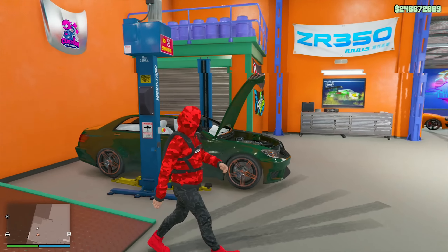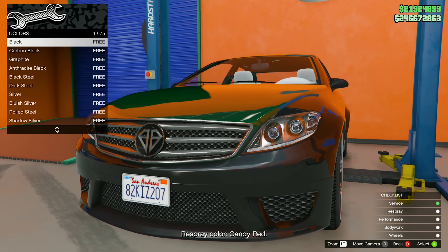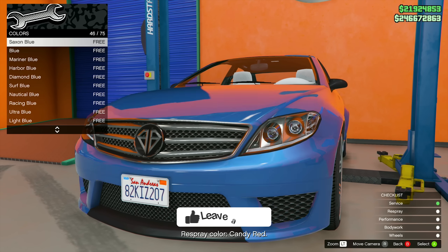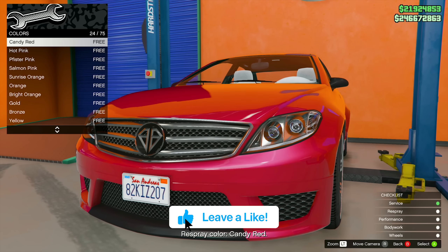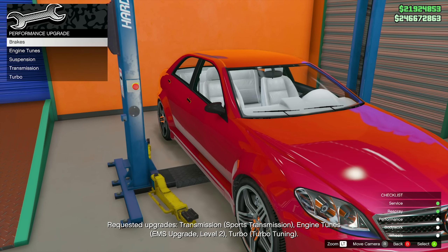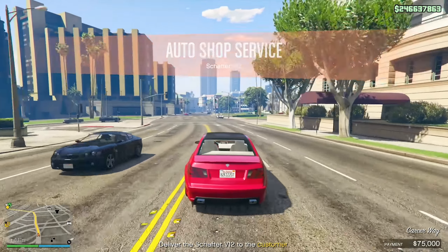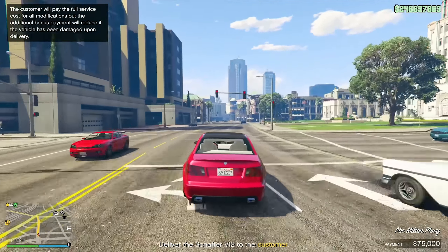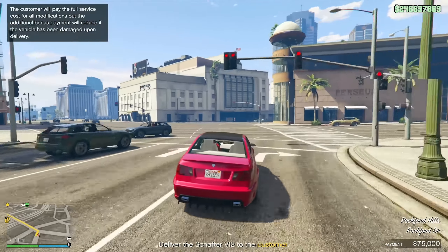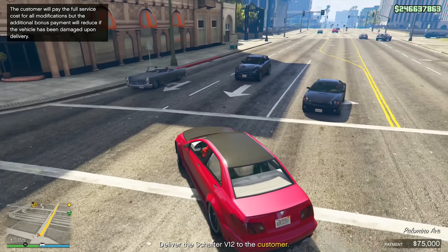For number two, we have client jobs and the auto shop client deliveries. These jobs involve customizing vehicles in the auto shop to meet client specifications, and then you deliver those vehicles to them. This allows players to earn money and reputation points by providing high quality customizations and deliveries. There are three tiers of vehicles coming into your shop: low, mid, and high tier. Delivery distances range from less than a mile to over three miles at their maximum, and the higher the tier vehicle, the higher the payout.